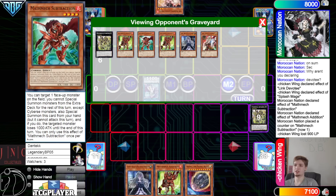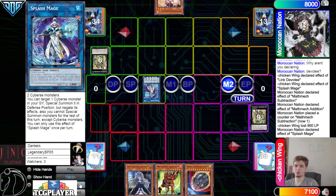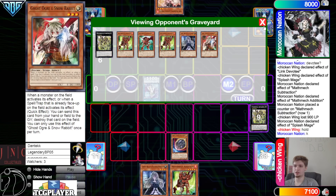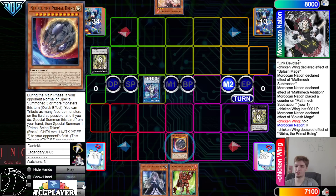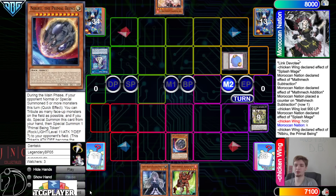Main phase two — it seems like they forgot Subtraction made it lose a thousand attack, so they should have taken 19 there. Go for Splash Mage — Splash Mage effect set. On summon they're going to activate Nib — this is their fifth summon: Addition, Subtraction, normal summon Addition, Albert, Splash Mage. On summon activate Nib — they don't want to wait for them to summon back and drop a bigger token.